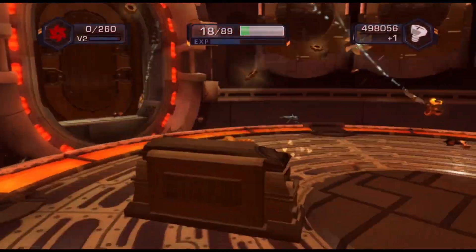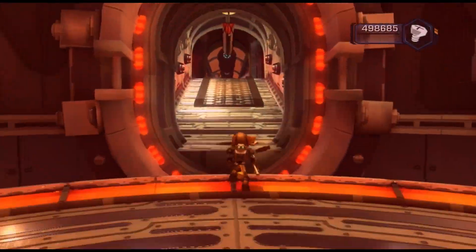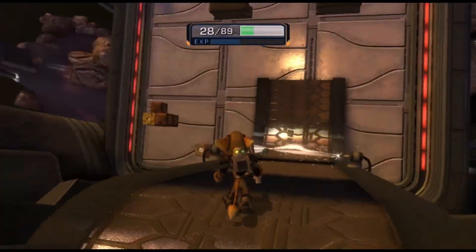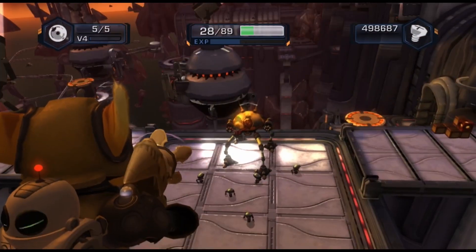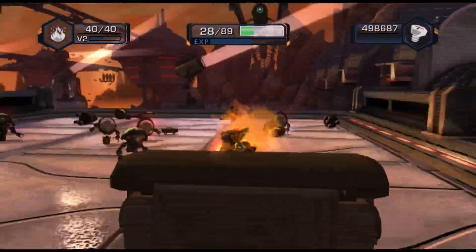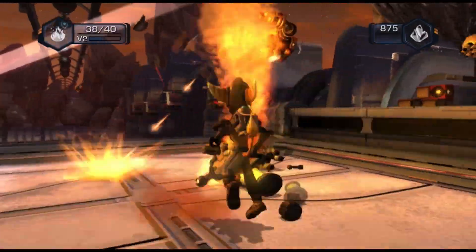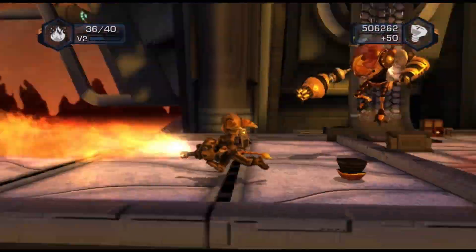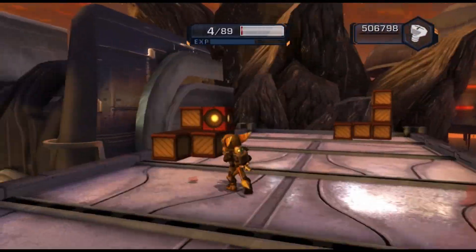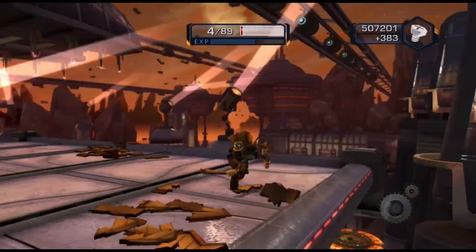A bunch of enemies could be used to create new types of fights. I think it would be interesting for arena fights — imagine if there was a build-your-own arena fight mechanic where you could take enemy types from all over the game, just to see how different combos of enemy types would work. I think that could be very interesting.